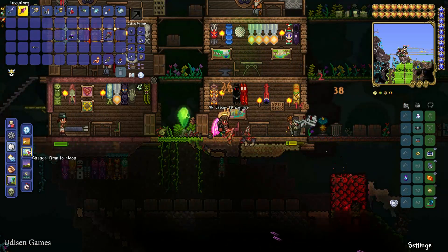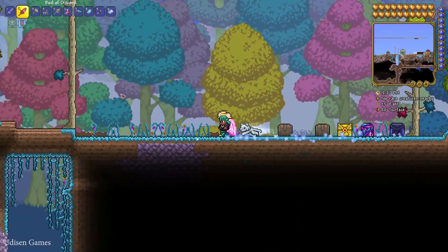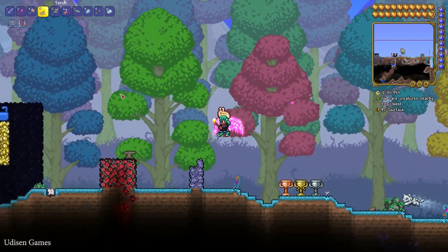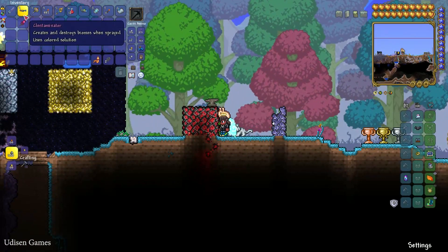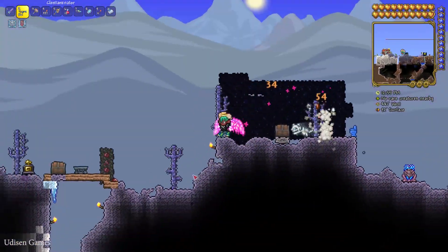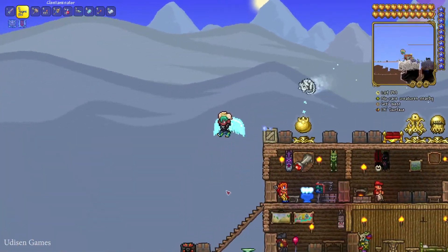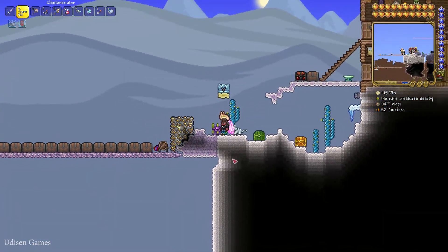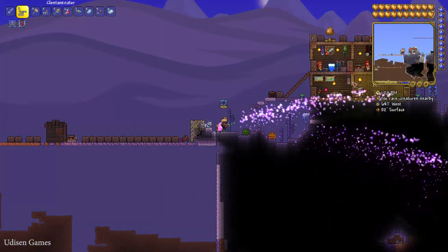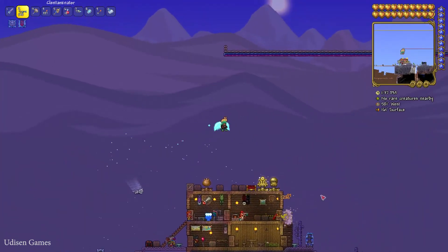Deal with your event, then return to the desert. Find the desert you want to turn into a Corrupted Desert and prepare your Clentaminator. The Clentaminator uses the Purple Solution as ammo. Place the Clentaminator in your hotbar. Now press the left mouse button on the desert blocks and you will turn these blocks into corrupted blocks. At this moment I am turning a normal desert into a Corrupted Desert.